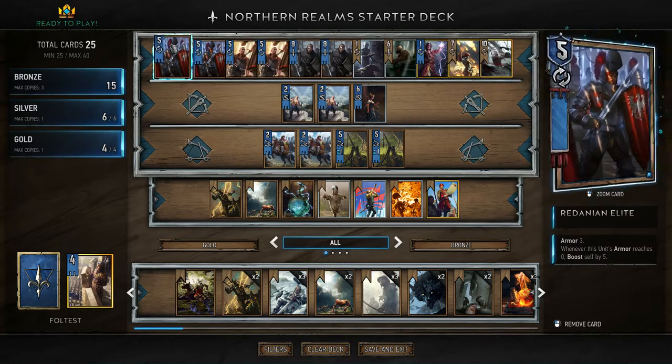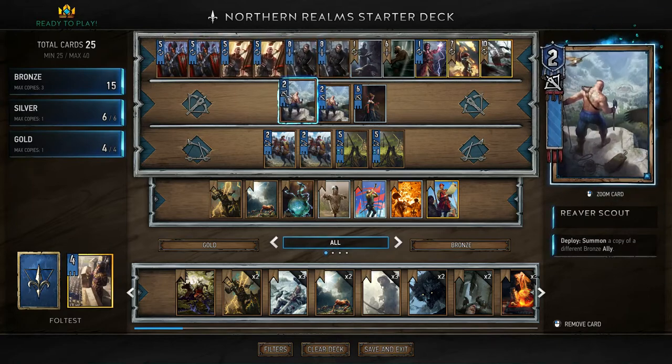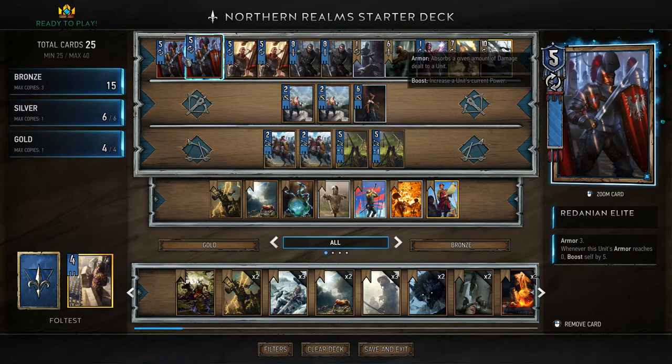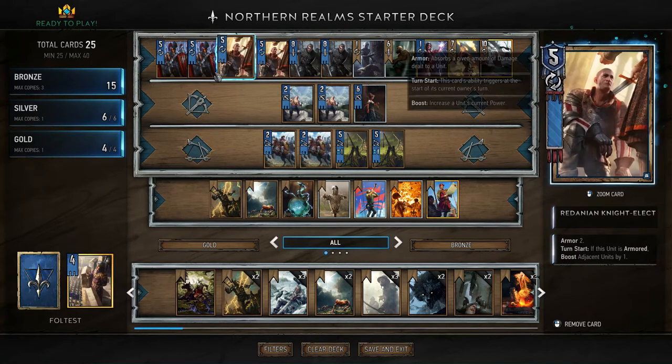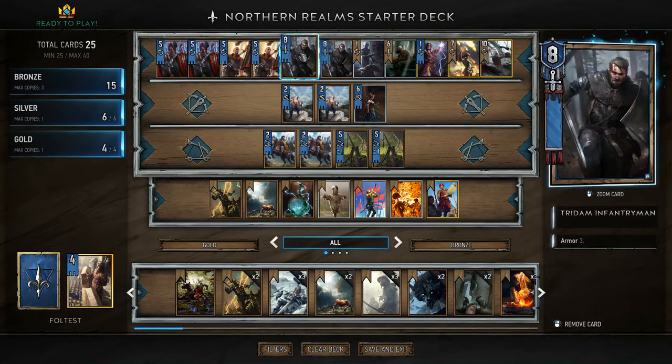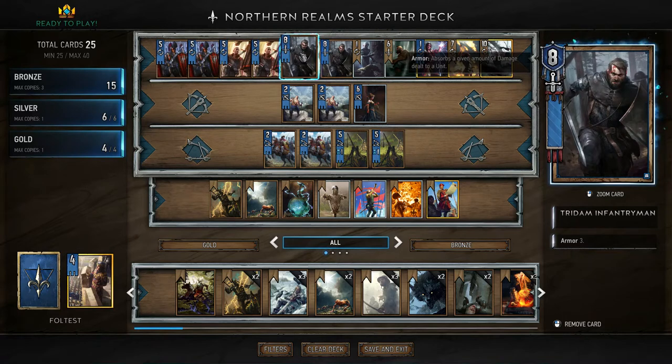With that out of the way, let's take a look at our bronzes. This deck as a whole focuses on a very new concept in GWENT, which came out as of yesterday — Armour. You will notice that quite a lot of units have the keyword 'Armour' and a number.